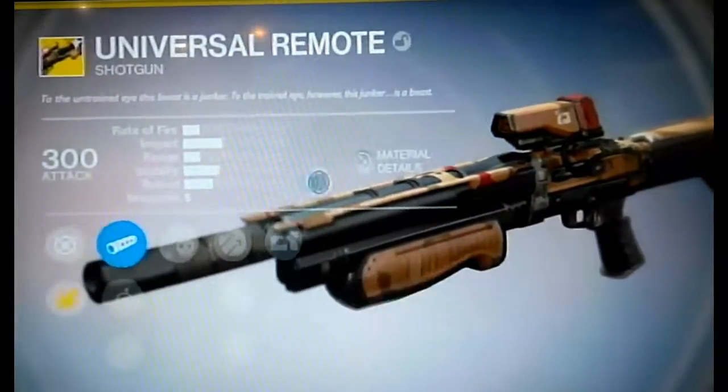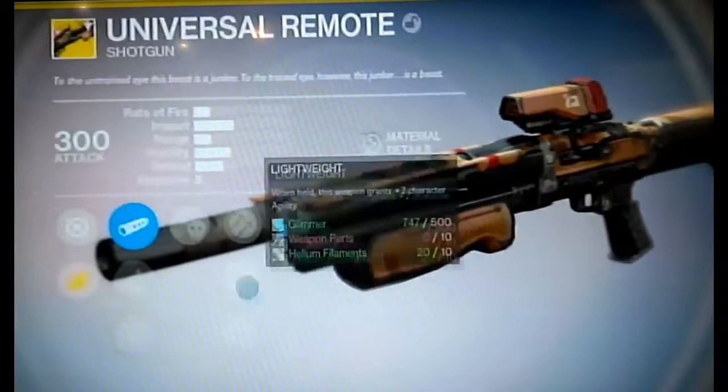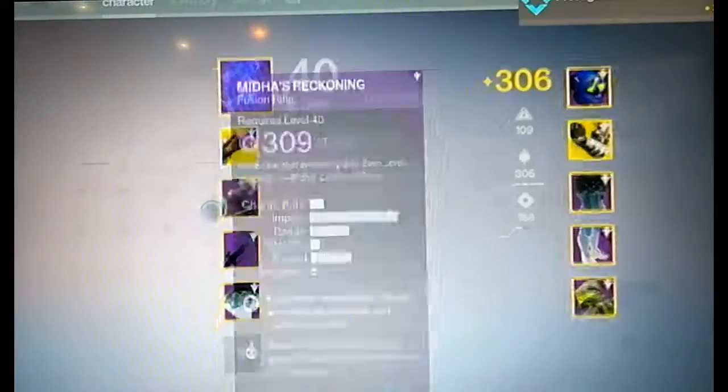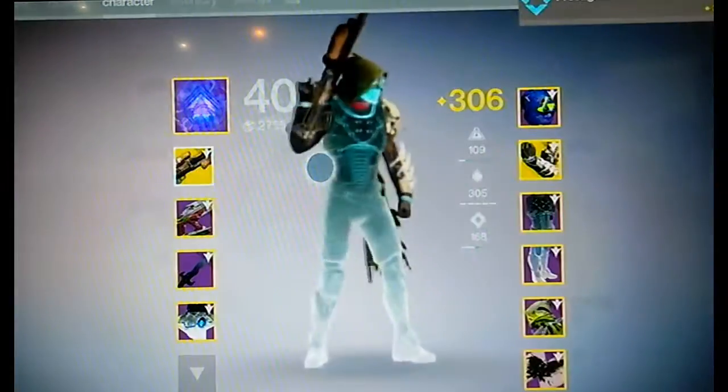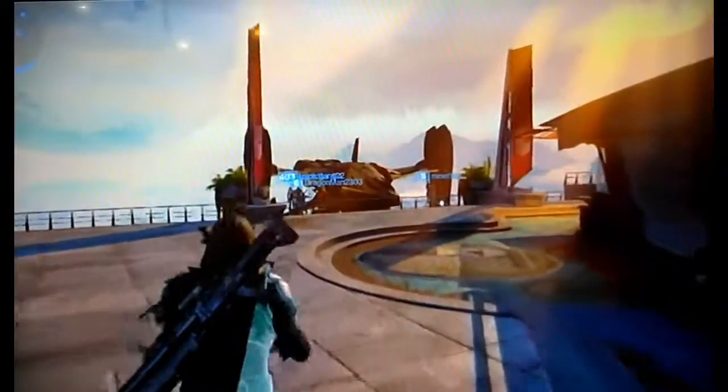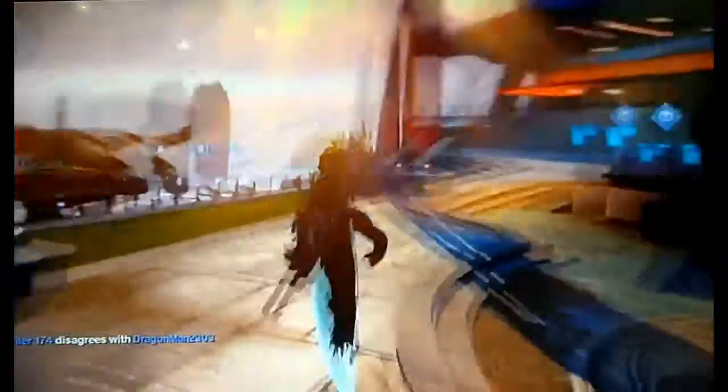This is some pretty basic stuff, but it looks like a good shotgun. It has a magazine of five, which is actually pretty nice, and it's able to be equipped in the primary slot, which is what I like. We got the Universal Remote shotgun — let's go!